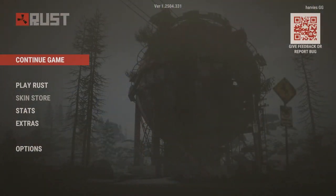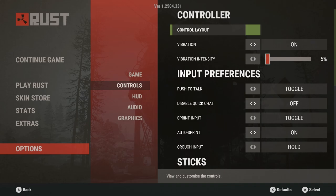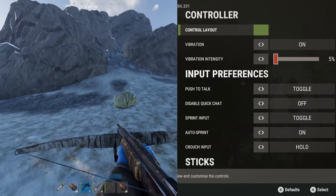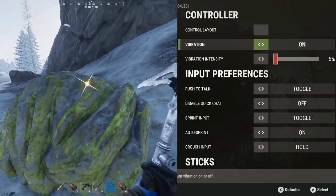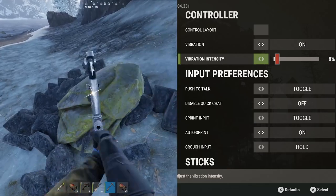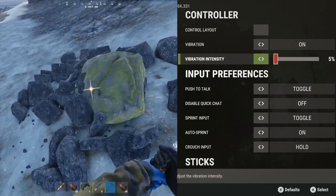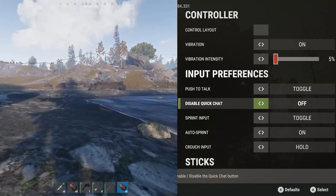Let's get right into it — press start and head to the options tab, then head over to controls and we're going to run from the top to the bottom. You can see here that I have vibration on, set to five, so when I get jump scared I can hold the controller steady. Push to talk and quick chat I haven't worried about because they're not enabled during the beta period of Rust.